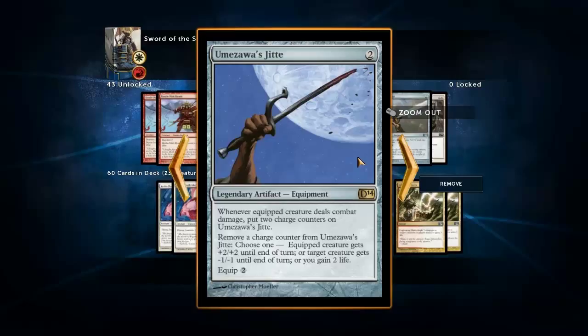Umezawa's Jitte is insane - it is ridiculous. The most ridiculous thing is that for two of these things, you don't even need to have it equipped. As long as you've got counters on it, it puts two charge counters on it - you don't need to deal damage to a player, just combat damage. It's two to play, two to equip. Just a ridiculously good card.